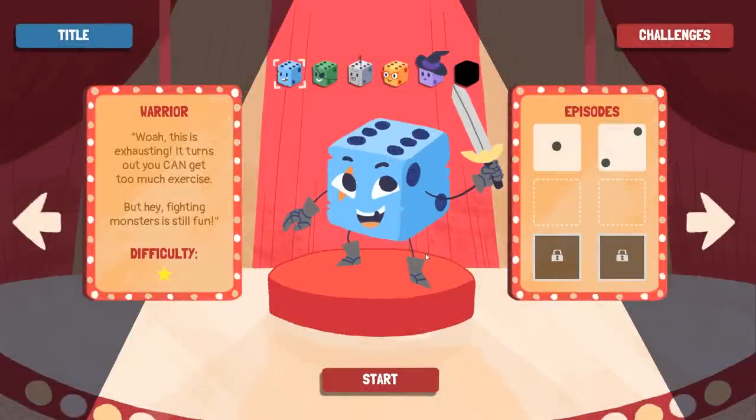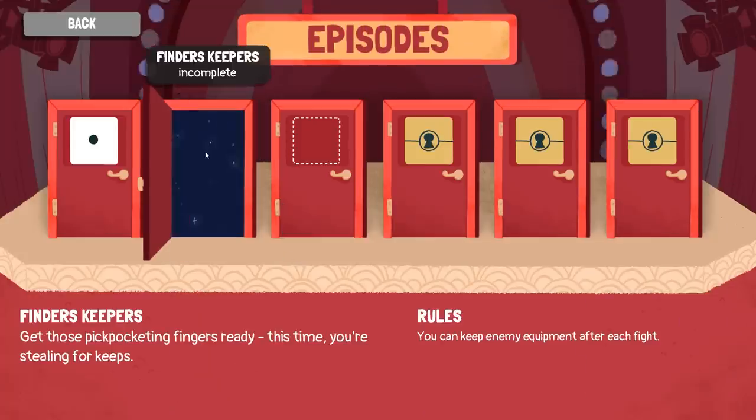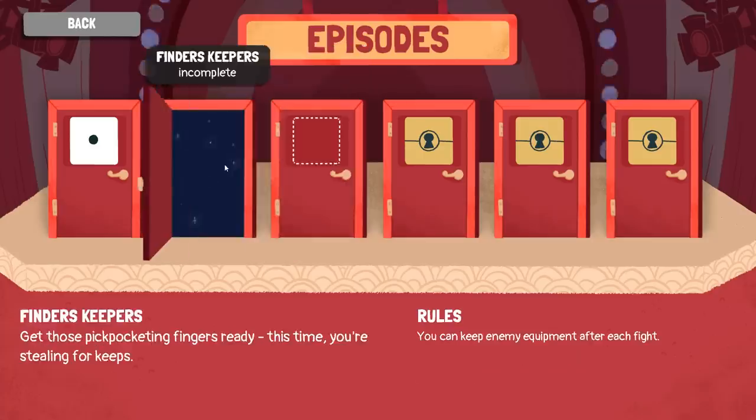Do we keep burning away at the warrior challenges? Nah, let's go off the list. Okay, so finders keepers — this time you're stealing for keeps. You can keep enemy equipment after each fight. On the first turn, all dice rolls are one; second turn are two, and so on. Let's do finders keepers, that sounds kind of fun.